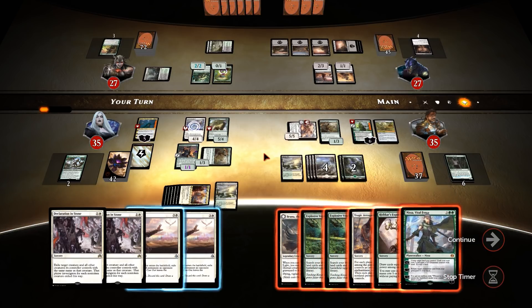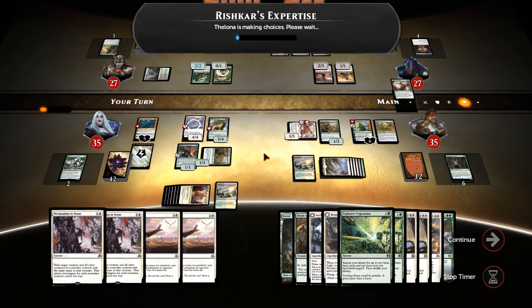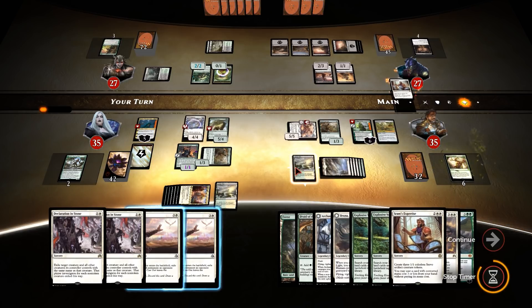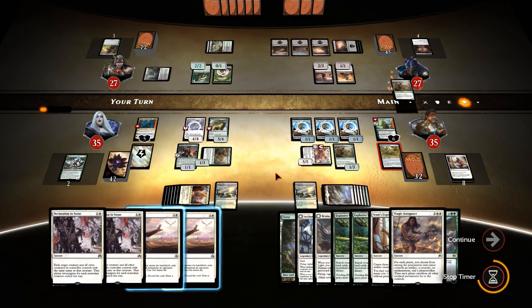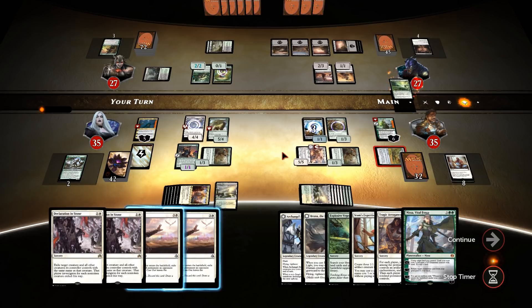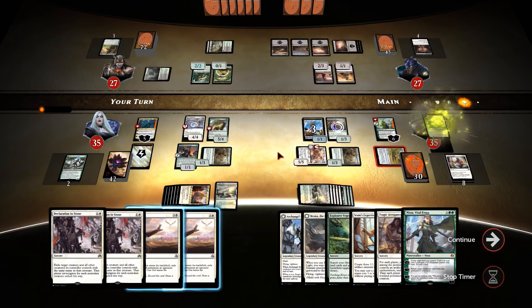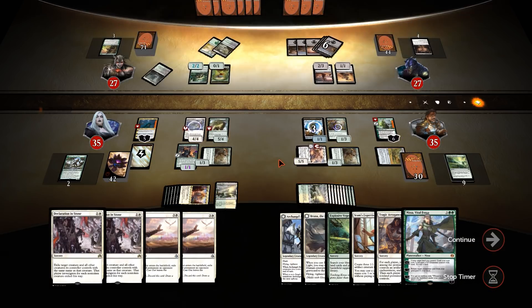I keep drawing the Declaration in Stones. So if they didn't remove Lumbald, you've got it. I need Rishkar's Expertise. What do I play off Rishkar's? Druid — the chain value is insane. Play a three-mana cost card for free. That Rishkar's Expertise was worth it. The ramp as well. Why not — strong and gassed from this point on. That was an efficient turn.